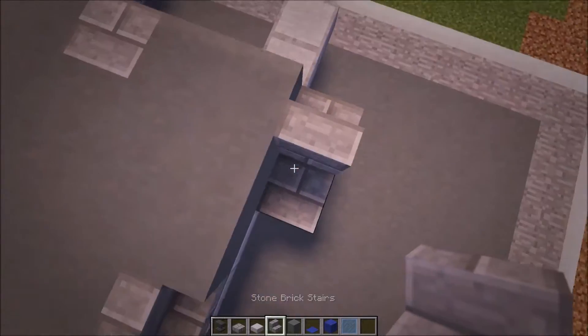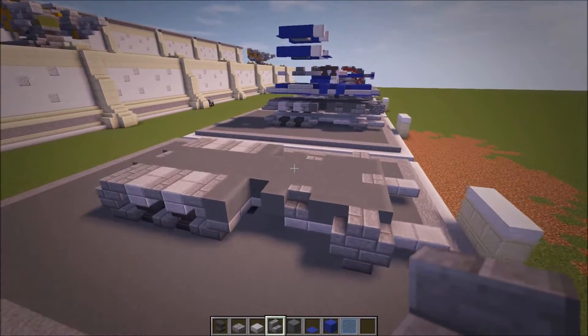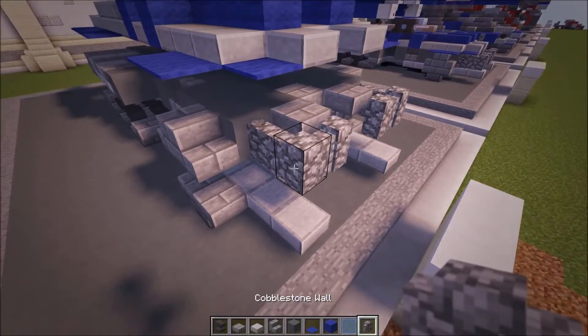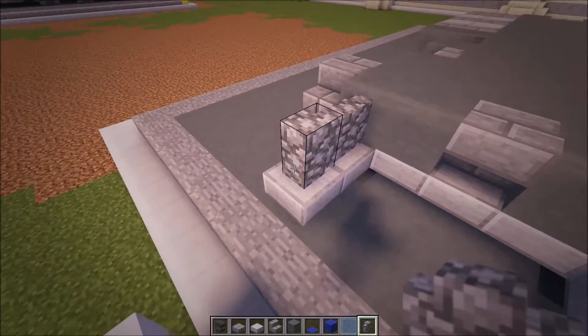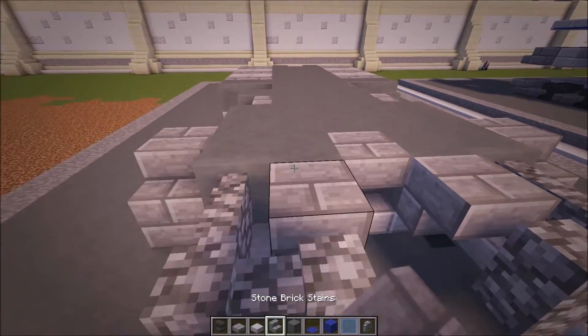Now do stone brick stairs facing like that, so it rounds off the front wheel. And then at the front, we're going to need cobblestone walls. Do one, two, three — one, two, three. And then stone brick stairs there and there.